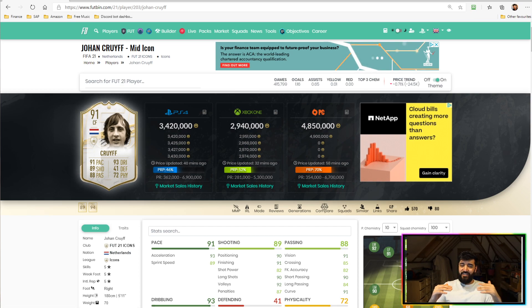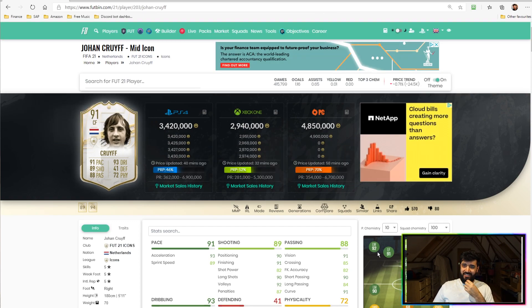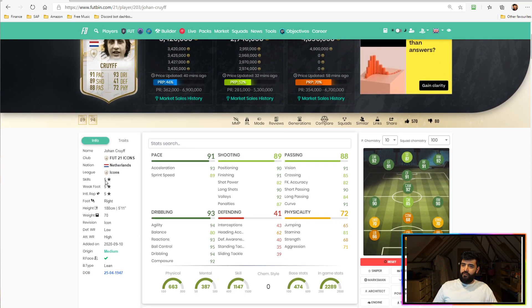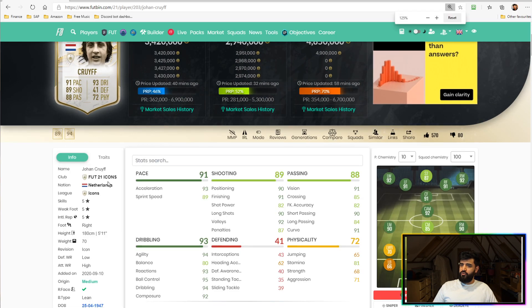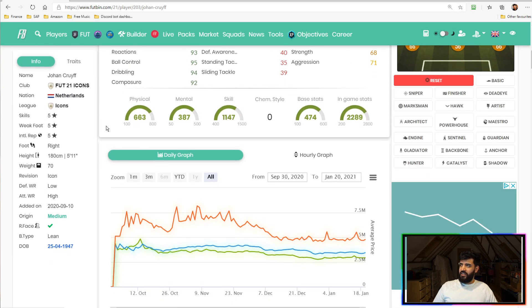Without further ado, let's get into the review. This was a card a couple of you guys requested — those comments will pop up on the video somewhere. Initial impressions of this card: he is incredible, he is so much fun to use, and I just had a terrific time using him. In terms of his details, Cruyff is 5-star 5-star — we'll zoom that in so you guys can see 5-star weak foot and skill moves. Already we've got a fantastic card.